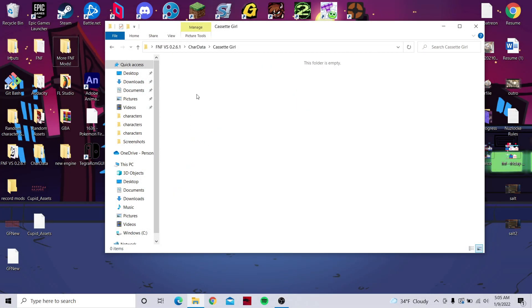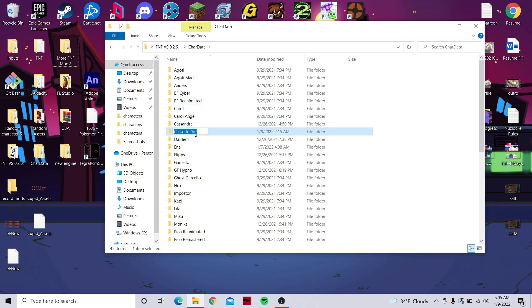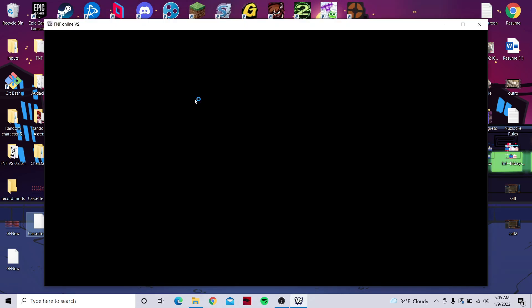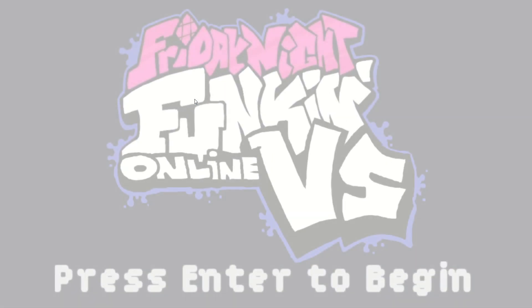Firstly, go into the char data folder located in the root of the game and clear out a folder you want to use. Then copy the exact name from the folder to the character files you're using. For this example, I'm using Cupid from the Cupid of Nuffin Mod — link in the description. Now open your game and go into the character creator, find it in the options menu.